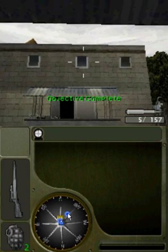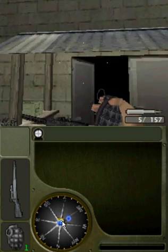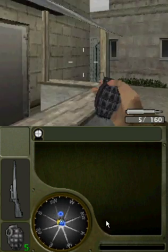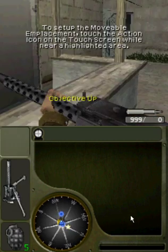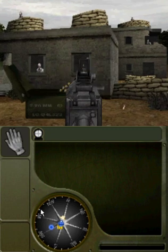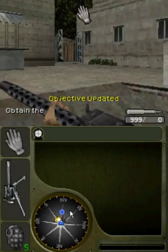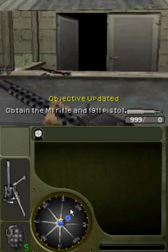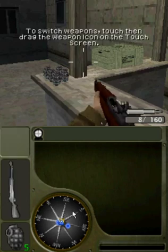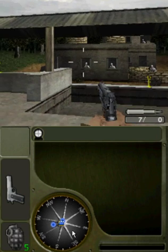Just one more weapon, Marine! Grab that movable emplacement off the table and set it up at one of the glowing stations! Nice job! Alright, come back to the table and grab the M1! In the field, you may occasionally stumble across weapon crates. If you see one, make sure to stock up before pushing forward.